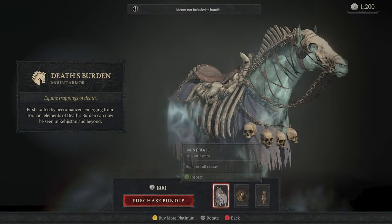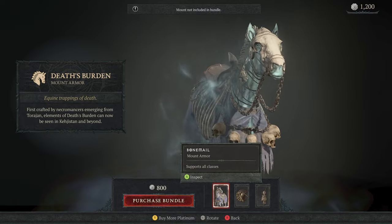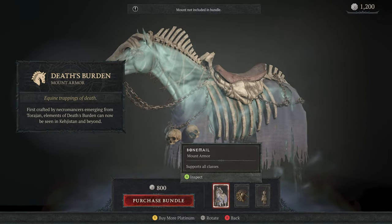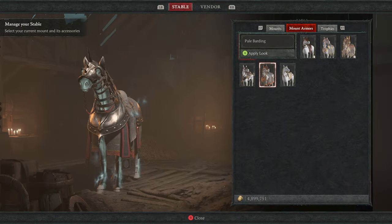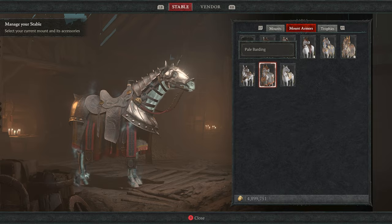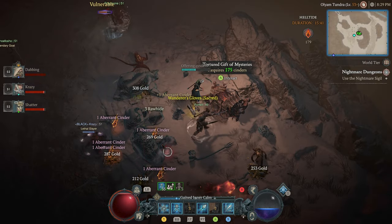You can equip any armor or trophy to the Spectral Charger, including the thematically appropriate Bone Mail, which is only obtainable through the in-game shop. However, I personally like the Pale Barting, which I found during a Helltide in a Tortured Gifts of Mysteries chest just outside of Kyovishad.